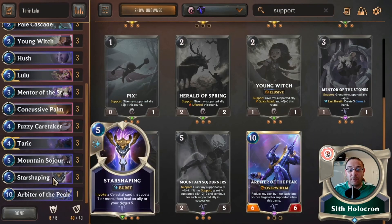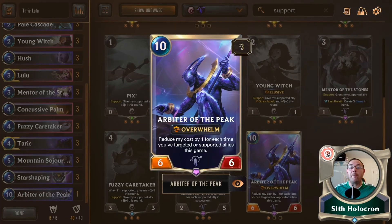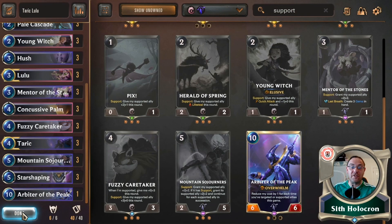Star Shaping — brilliant. You're not only invoking a celestial cost seven or more, but if you can heal an ally in your nexus five, you will probably put it onto Taric if in trouble. And the last one is Arbiter of the Peak, which is overwhelm, costs ten, a game ender. Reduce my cost by one for every single time you've targeted or supported allies in this game. This is Taric. I think this has got a good bit of testing to get done to it.